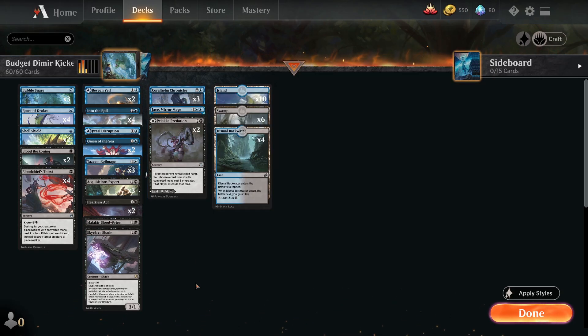Hey everyone, TurnMTG here and welcome to the first video of the week. Today we are going Budget Arena. There's potentially another ban coming in and I think pretty much everything in this deck will be safe, which is why I'm going for one of these today. Is it going to be the Lotus? Is it going to be the Omnath? I think it could be Lucky Clover, but hey, I could be wrong.